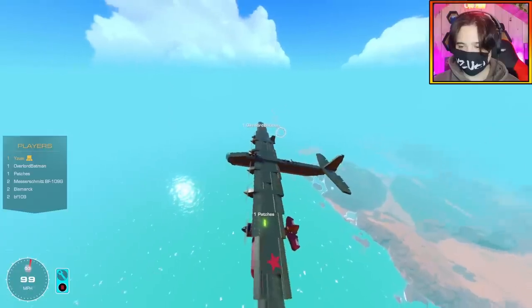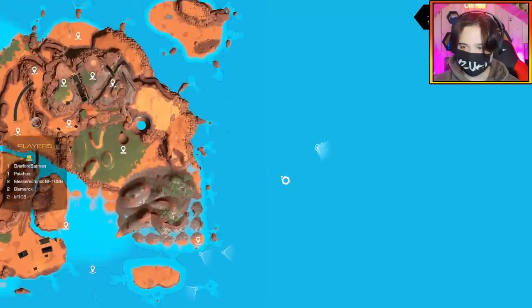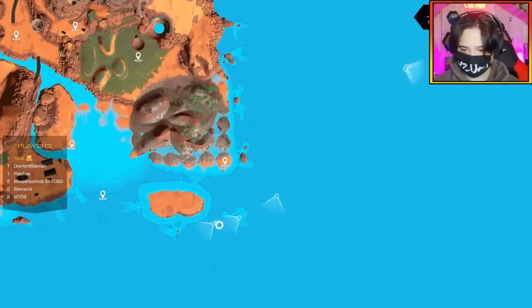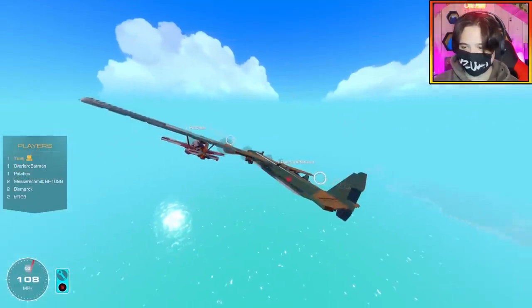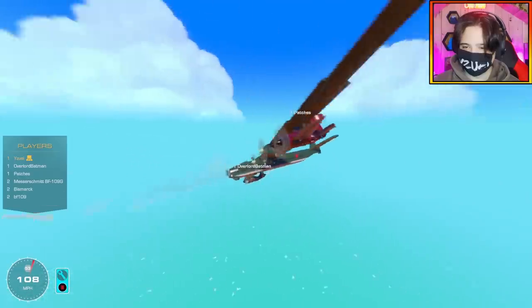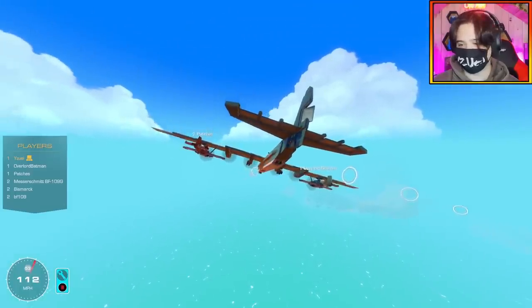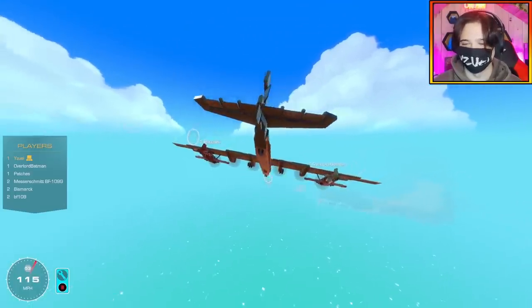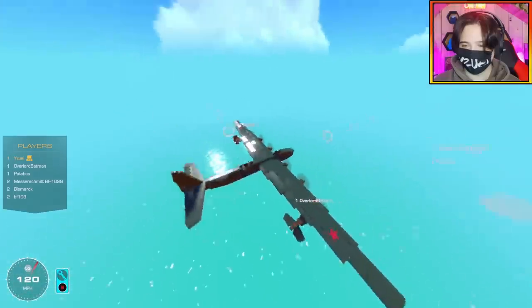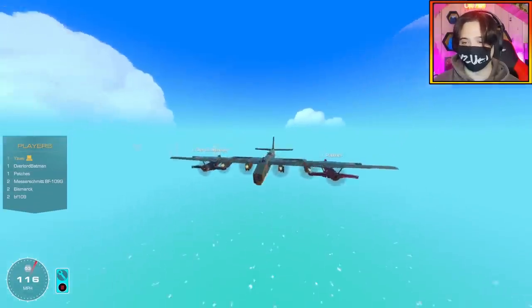Let's check the map - this is us right here, and it looks like the battleship is running away. We are terrifying! This is the pinnacle of aviation. I don't know why this isn't a thing anymore - why even have all those engines on the B-52 when you can just have two F-16s strapped to the bottom? Technically I have six prop engines going right now.